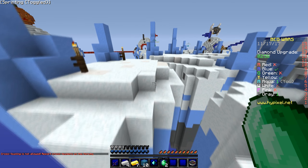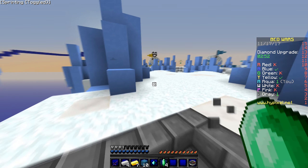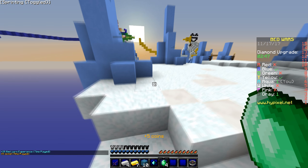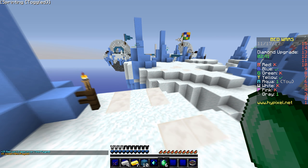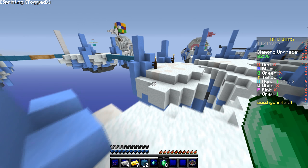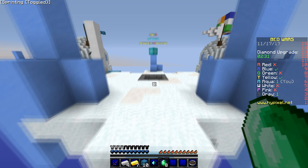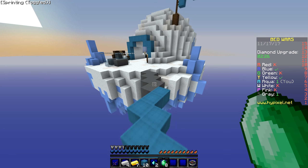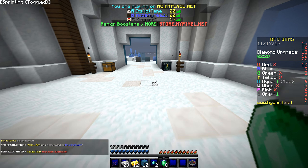I'm just going to grab his bed. We got four diamonds, which means we can buy sharpened swords. Sharpened swords is a very important upgrade in Bed Wars, as anyone who has played this game mode understands. Once you get sharpened swords, you have a huge advantage over your opponent — hence why it costs not one, not two, not three, but four diamonds. So we're going to continue to not test my bridging technique, because if we do, I will fall into the void.